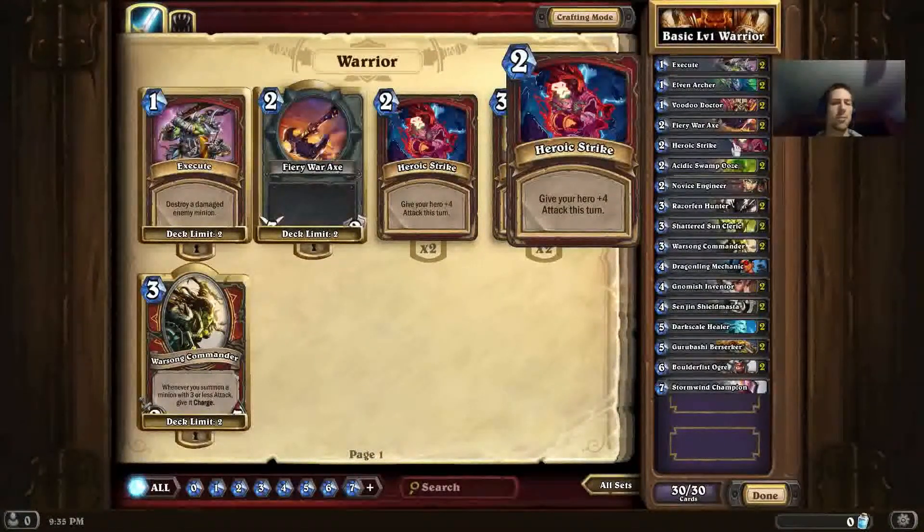Next up we have Heroic Strike, which is typically a card run in more aggressive Warrior decks. It gives your hero 4 attack for this turn, which is pretty good value for dealing damage. It's a little iffy if you have to use it on a minion, and in this deck you probably will, simply because there's not enough aggression in the basic set to rush anybody down. But if you need it for minions, you can combine this with the Fiery War Axe to deal 7 damage with your warrior attack, or use it on its own to deal 4 damage. It's versatile, so it's not too bad to have one of them in this deck.